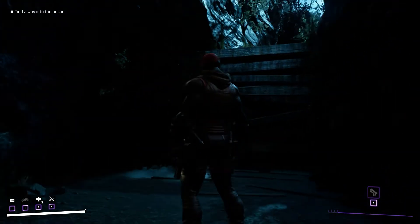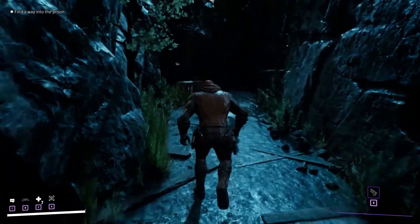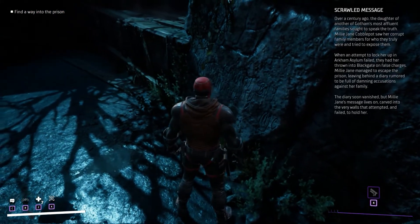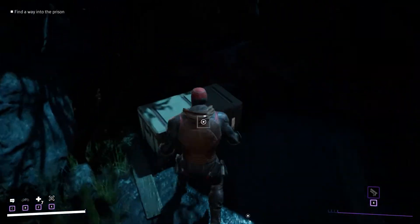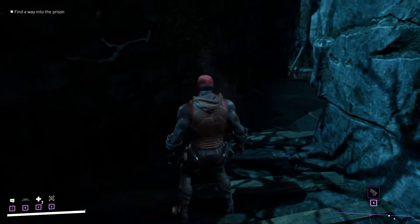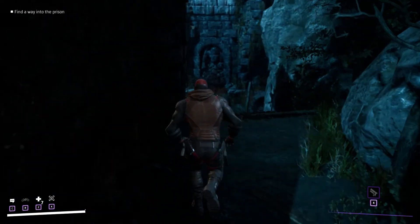On the other side you will find a wooden wall you will be able to climb on top of. Up here you will be able to interact with the right mountain wall. While on the left you will find a chest loot. Then on the right you will find a passage that will lead you to the previous area.